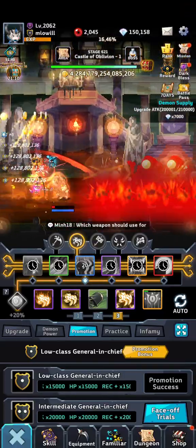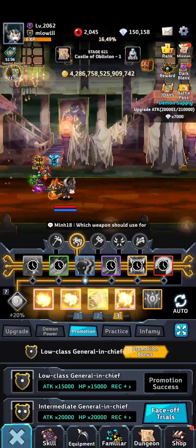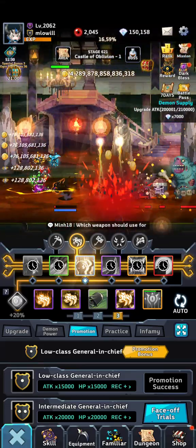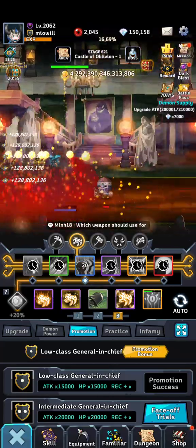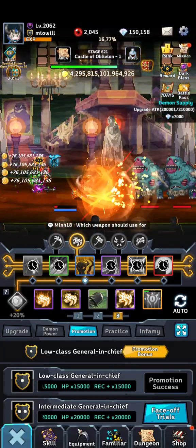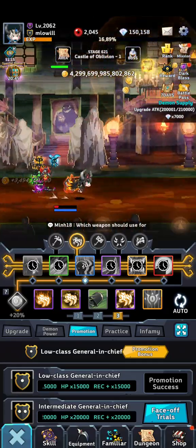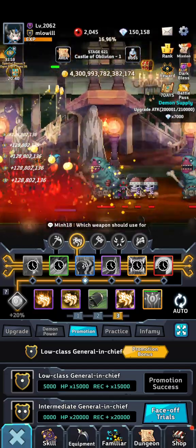Hey guys, it is Mia Will here and today we'll be looking at 150 days. I just wanted to start off by saying the update is very good and I've enjoyed the experiments I've done on it thus far. I've figured out hammer and gun, but claw and cipher is a bit of a mystery to me and I'm still trying to figure out how to incorporate that into my farming.